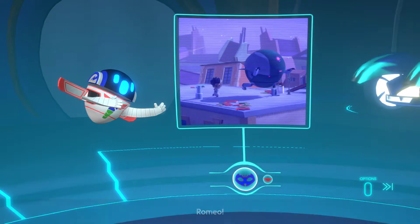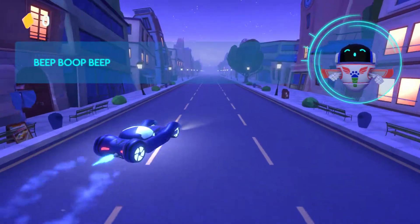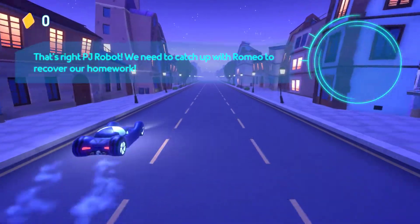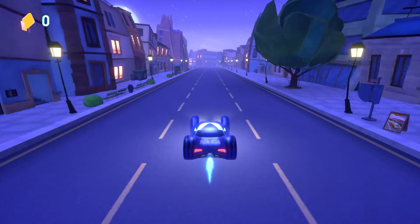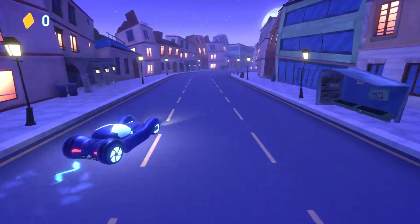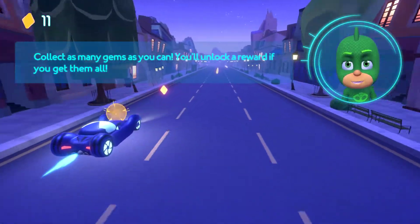Romeo! To the cat car! That's right, PJ Robot. We need to catch up with Romeo to recover our homework. Steer the car with the left stick. Press this button to go faster. Good job! Collect as many gems as you can. You'll unlock them for Fjord if you get them all.